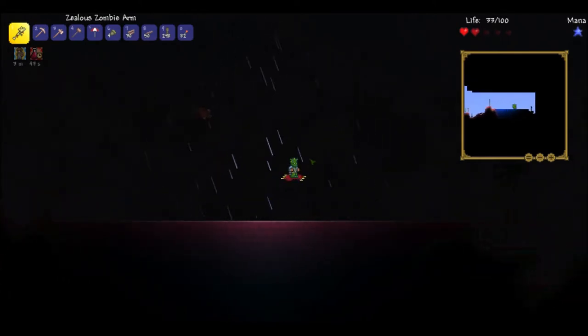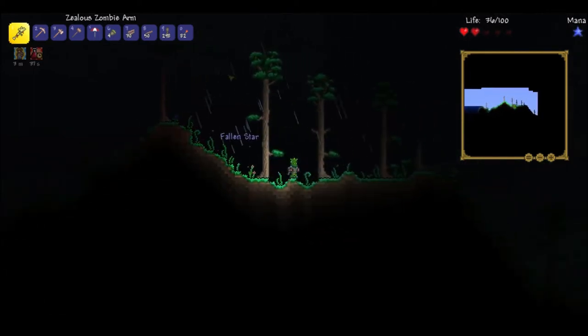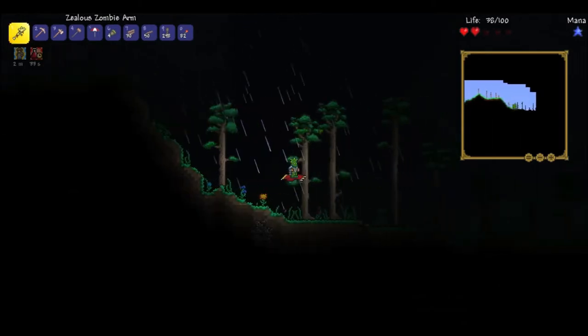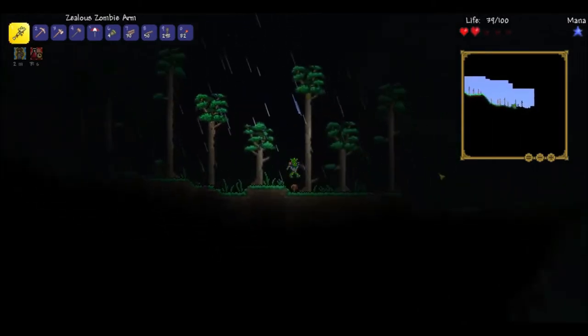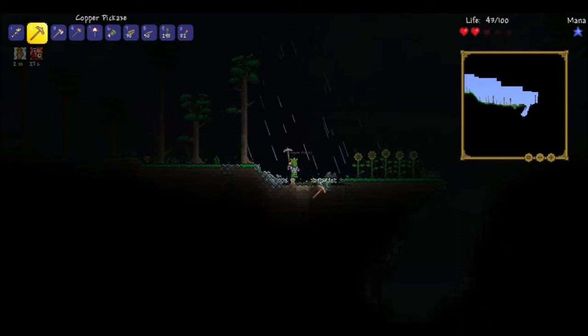Just gonna float away as quickly as we possibly can and try to get out of the crimson. Because I do believe that the enemies are inclined to spawn a bit more in the crimson as well — like the spawn rate's higher. But I definitely know the jungle is the end-all-be-all 'we're gonna mess you up if you stay here.'